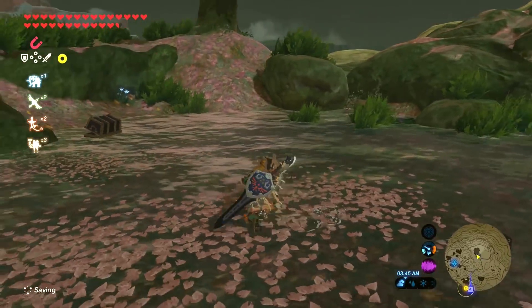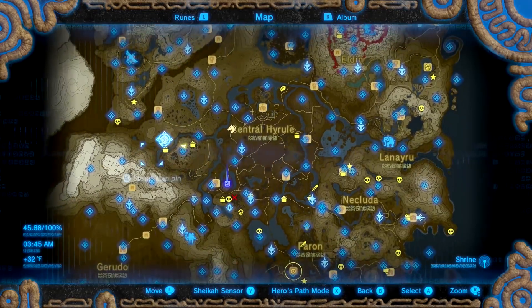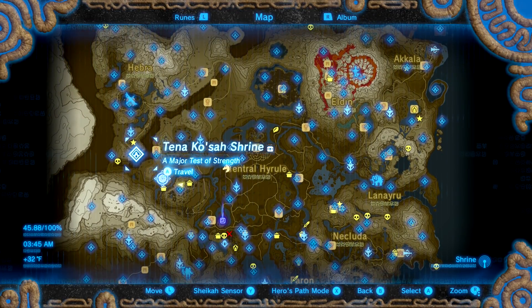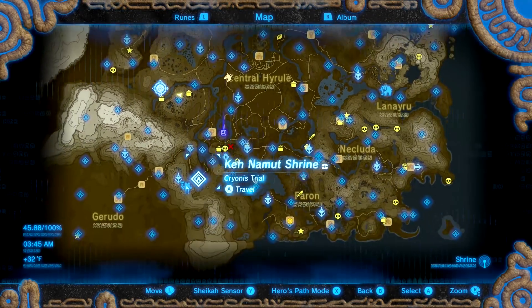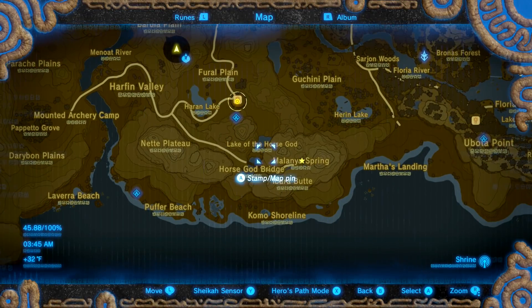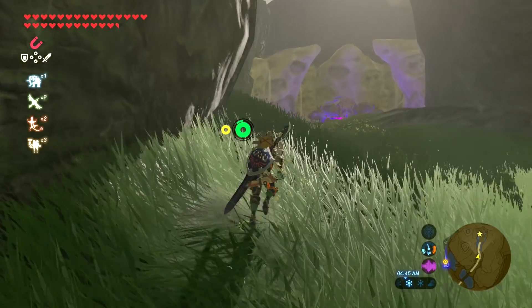So then next we need to find the mysterious spring with the ancient horse god. To get that, we go down over here. I marked them with stars, so we're going to the Lake of the Horse God, or the Milani Spring.